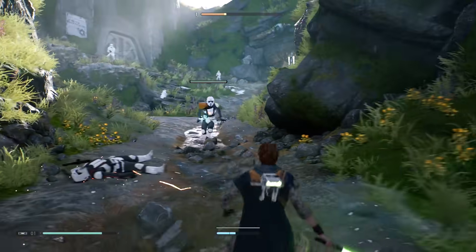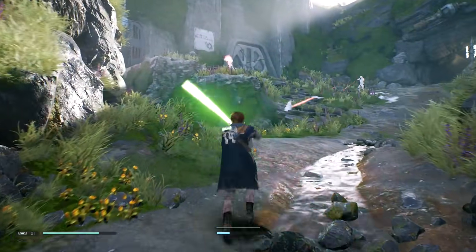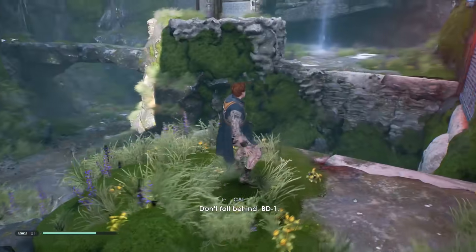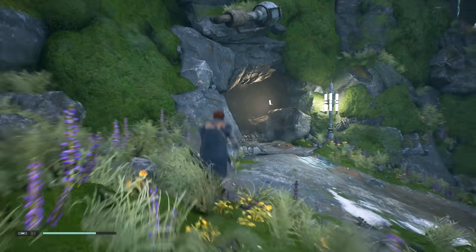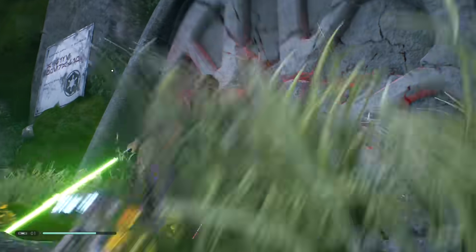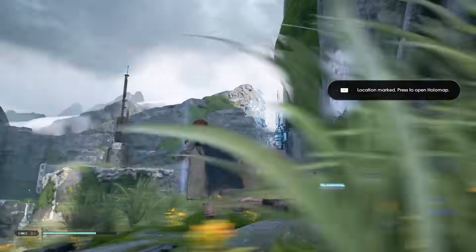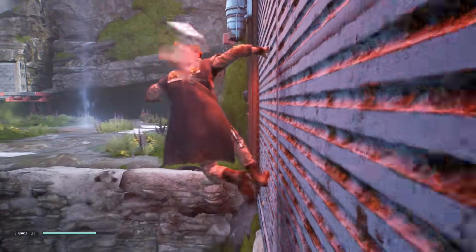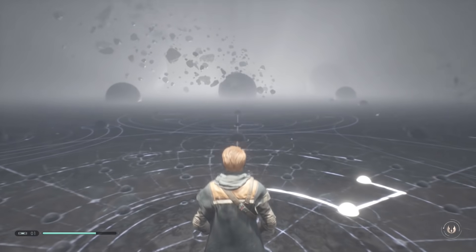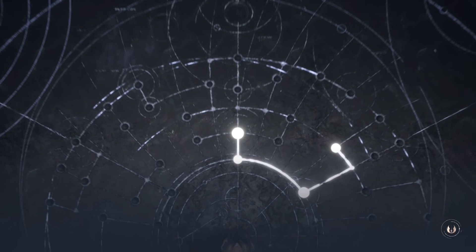Nice, let's go. I wonder if these stormtroopers, scout troopers and stuff are gonna respawn. What is this? Looks like something you could break. Let's go over here — feel like all those enemies are about to come back. All right, rest up — I got one skill point so I'll go ahead and use it. I like that it shows you the skill tree in front of you like you're kind of kneeling before it.